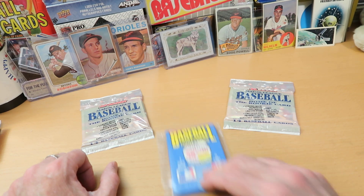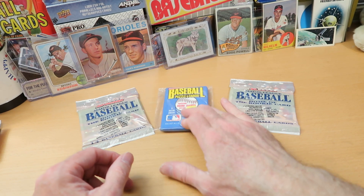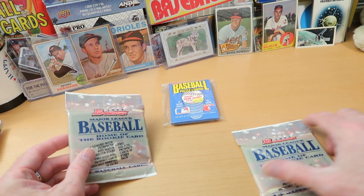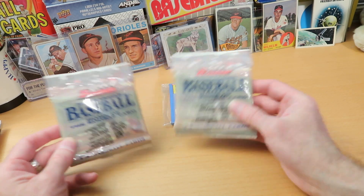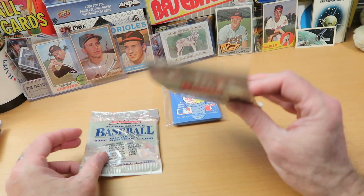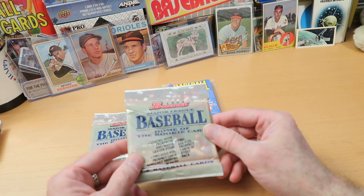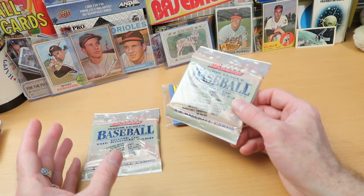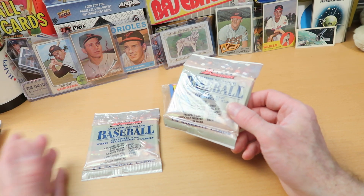Fred McGriff — his rookie card can be found in 1986 Donruss, and I got a pack of that from the card closet. And then Scott Rowland, and his rookie card can be found in 1995 Bowman and 1995 Bowman's Best. The great thing about 1995 Bowman is that these are sort of bonus packs, and the card that everybody wants right now is the foil gold Scott Rowland card. In regular Bowman packs, you get one foil card — it's usually silver, but you might get a gold one.